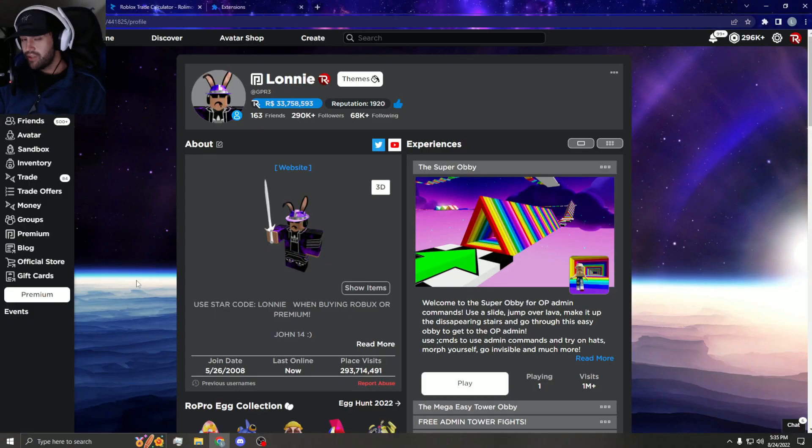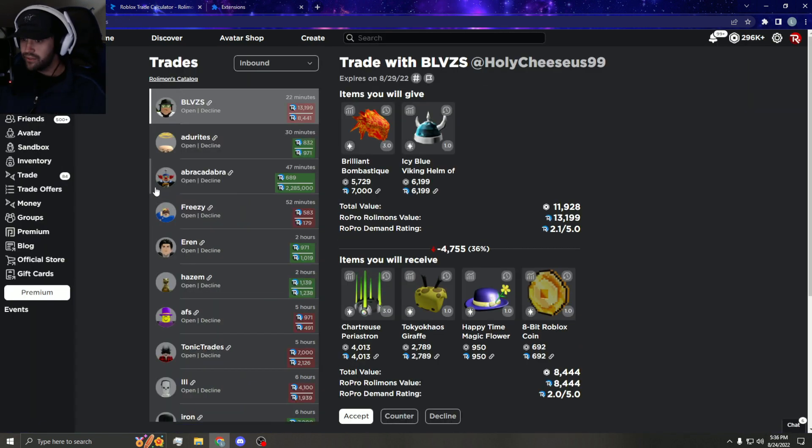What is up you guys, so I think we are about to get the Red Sparkle Time Fedora. I'm definitely giving too much for it, however I just want a Red Sparkle back. I haven't had it in years. I'm not going to trade off this purple — it's just going to be sitting in my account. It's getting super super rare and I kind of just want a Red Sparkle again, man. It's been about five years probably since I had one and I just miss it.